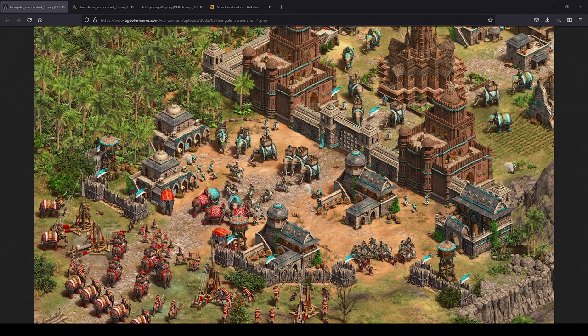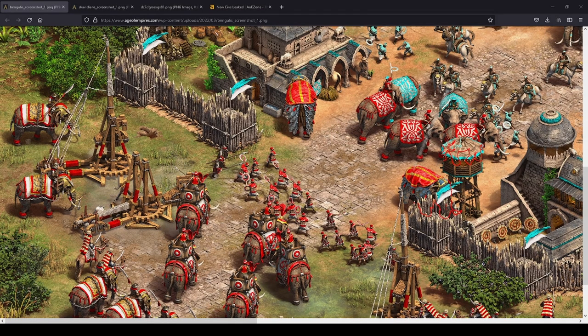I want to drill down here. Starting in the southwest corner: our red player has elephant archers, castle age camel riders, and trebuchets — all consistent with the Indian civilization. There are also battle elephants, which suggests Indians will have access to the battle elephant. Folks have been talking about this for a long time; we can't be sure because this could just be from the scenario editor, where civilizations are sometimes given units outside their tech tree.